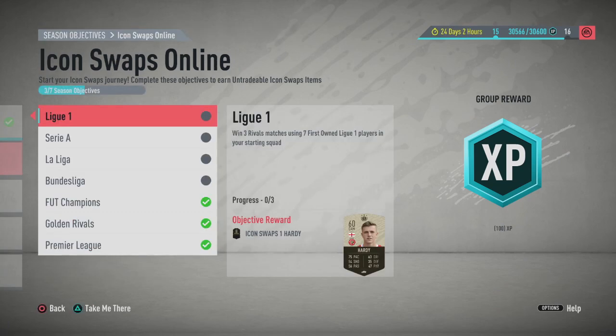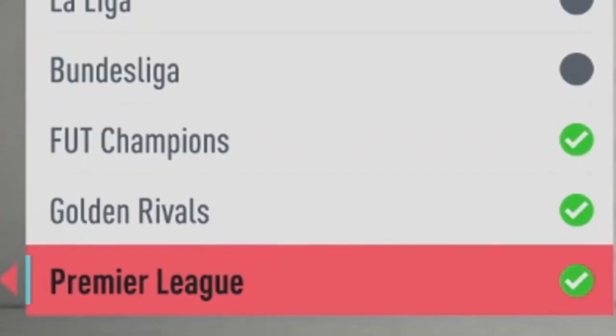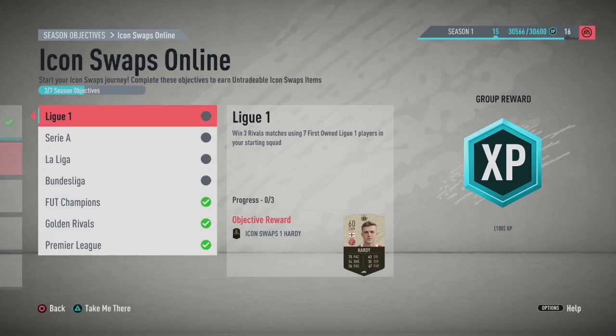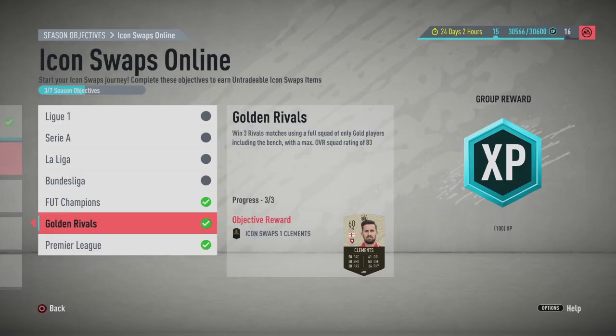On the season objectives tab, you've got icon swaps online, icon swap single players, and icon swaps progress — three sets to complete for all 12 tokens. For icon swaps online, most challenges are league-based: you need packed first-owner players from the La Liga, Serie A, Bundesliga, and Premier League. You need seven first-owner players from each league. You also need to win three rivals matches with them. There's also a Fut Champions challenge where you win nine Fut Champions matches, and a golden rivals challenge where you win three rivals matches with a max squad rating of 83.